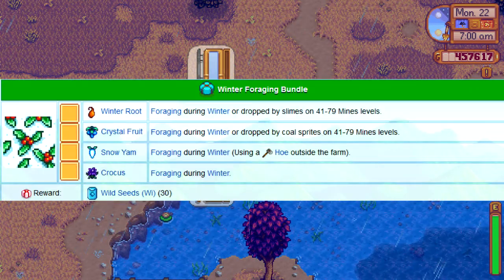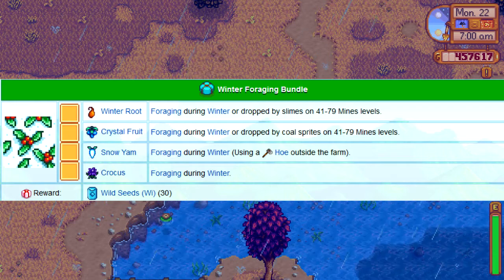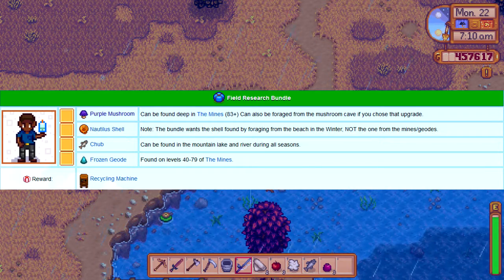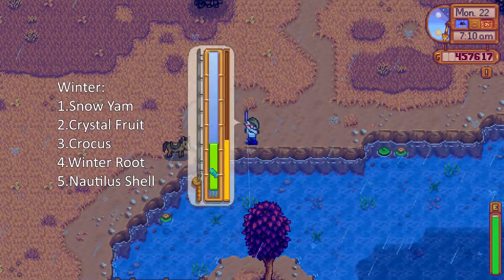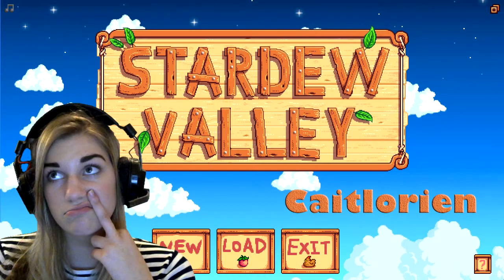Last but not least, winter. For the Winter Foraging Bundle you'll need a winter root, a crystal fruit, a snow yam, and a crocus. The last thing you'll only find in winter is a nautilus shell, which you can find on the beach during winter. Thank you so much for watching this guide — please like, subscribe, and comment your opinion. Bye!